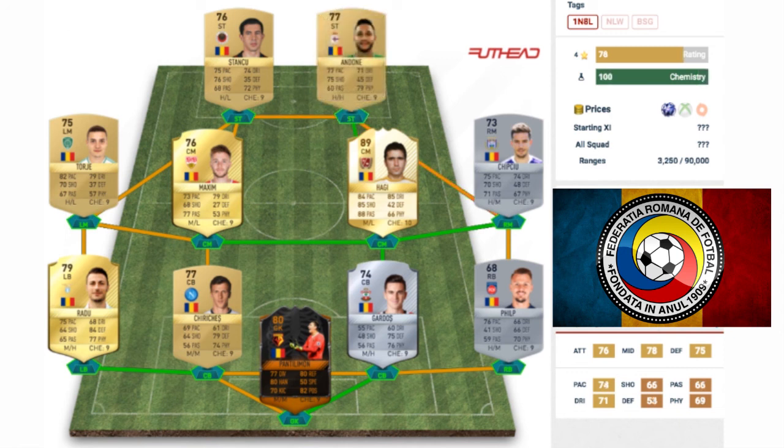The final player is Florin Andone — not too sure on the pronunciation, maybe it's a silent E. He's playing for Deportivo La Coruña in the first division in Spain. He's got a 77 rated non-rare gold card as a striker, and his stats aren't too shabby: 77 pace, 71 dribbling, 75 shooting, and 79 physical. You've got a pretty strong front line there.